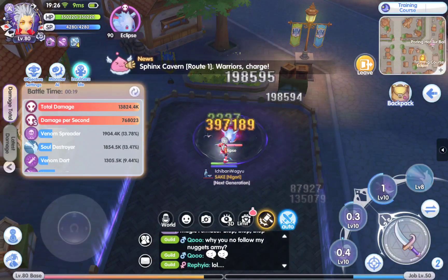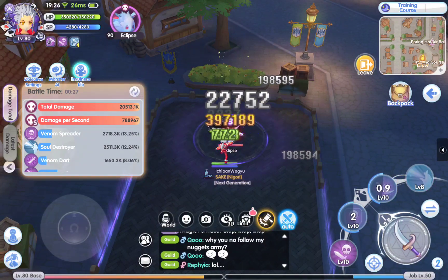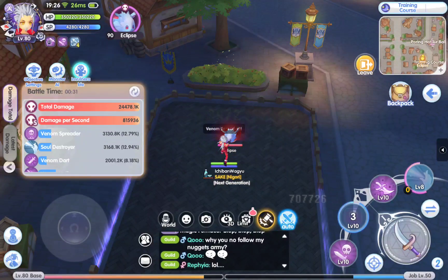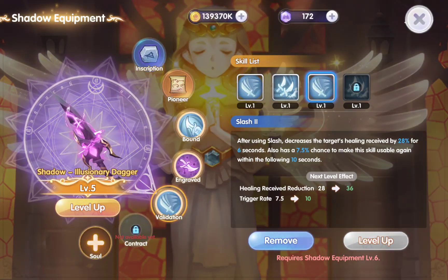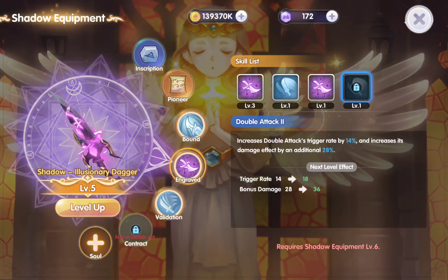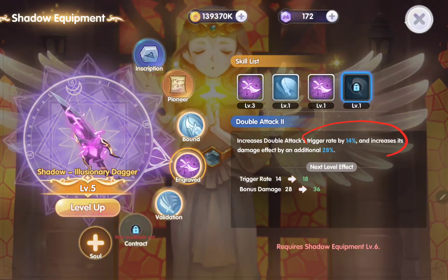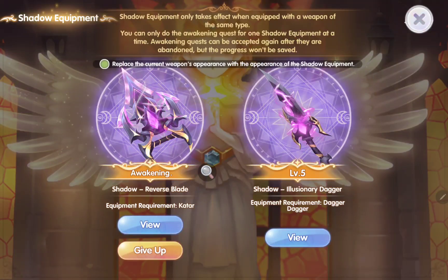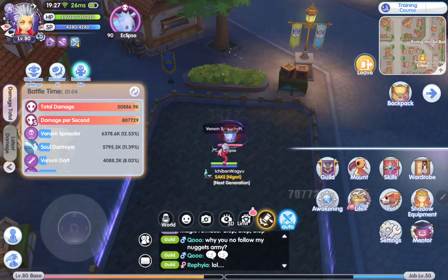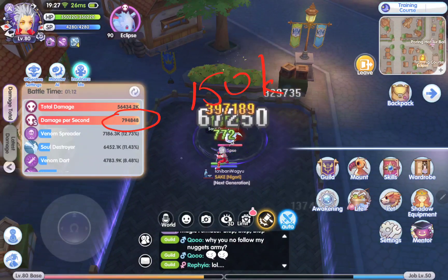A lot of people are excited about the double attack from the sim act because we can see crazy numbers on screen. But to me, before SE6 — Shadow Equipment level 6 — I believe this skill build could easily improve damage by at least 10%. So for now, before SE6, I think it's better to stay with the skill play. Let's see the DPS — it's about 800k! That's about 150k difference.